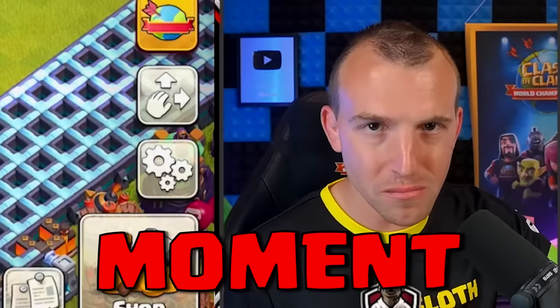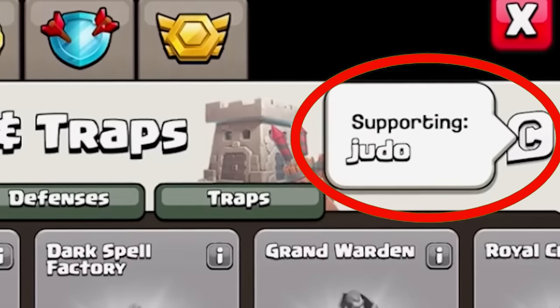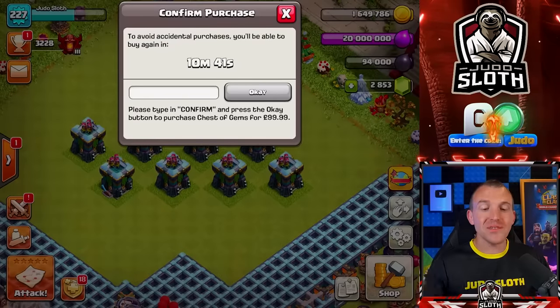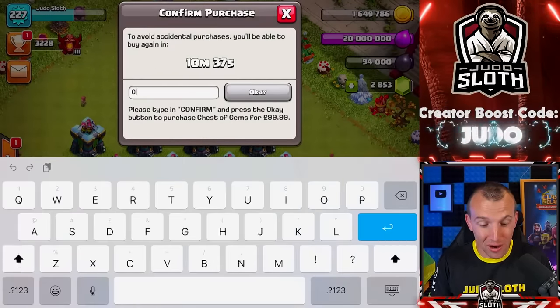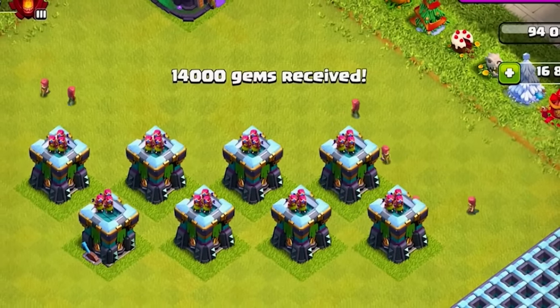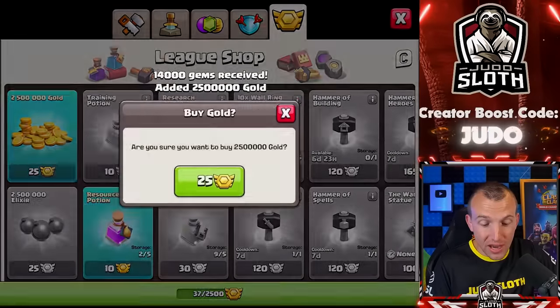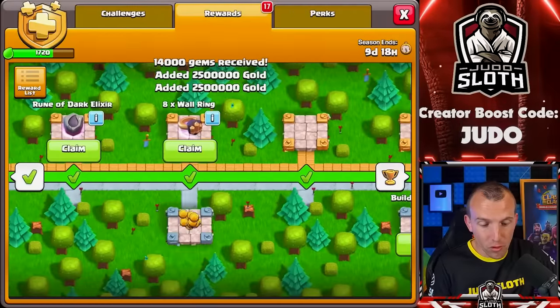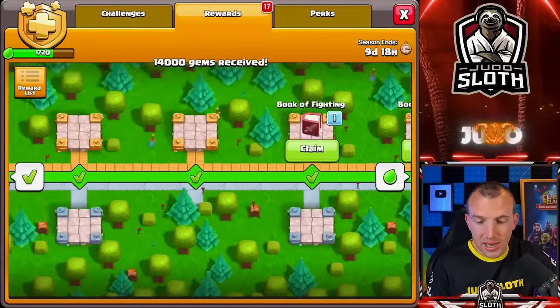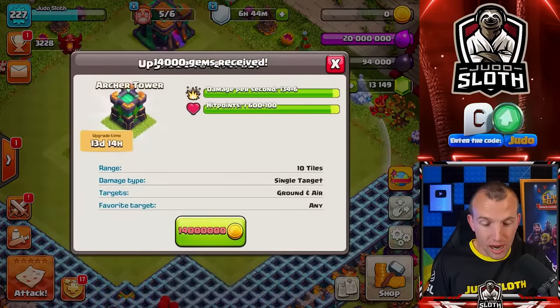We're down to the final moments — this is now very expensive. I kind of know how Galadon feels right now; he does these all the time but I just can't bear to do it. Code Judo is still active — that is a good thing. Beaker always talks about this — it often happens for him, but I've never really had this where you have to confirm you do want to make the purchase. I thought I had more medals, but apparently I don't. Now I could get 5 million gold — I guess we should do that. I believe we are going to need another $100, and I will give you the grand total at the end.